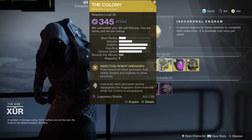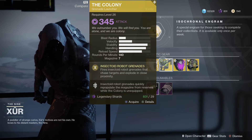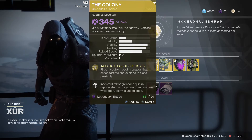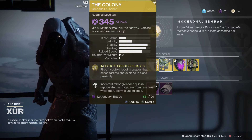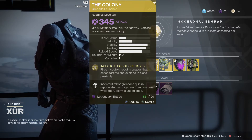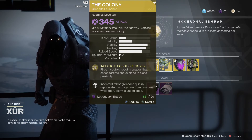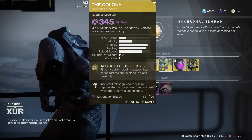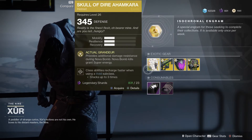Weapon of the week is the Colony. You know how the Crucible is — you get your heavy ammo, you want to get those guaranteed kills. Well, the Colony makes that real easy. So there you go, the Colony. If you somehow don't have this at this point in the game, what are you doing? Go get it now.